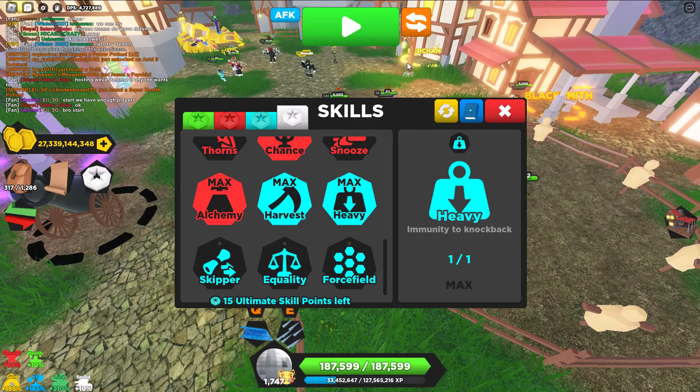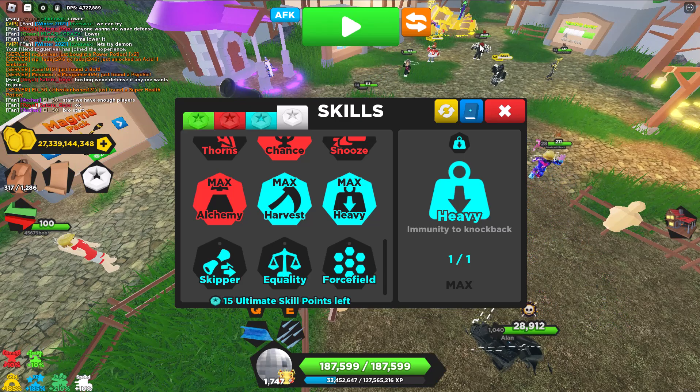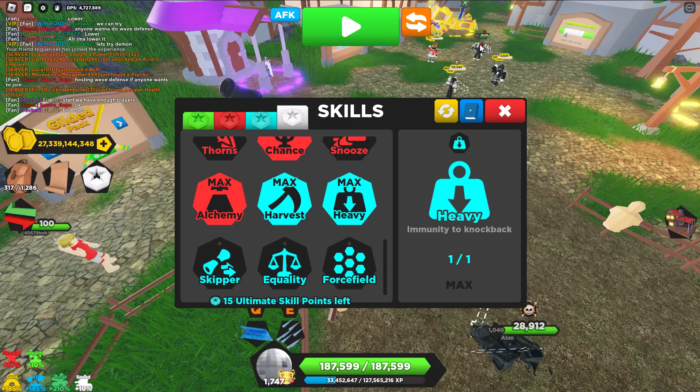Heavy was from the Advent Calendar — it was one of the final rewards. Very helpful, because if a Reaper or a Greenback hits you, you won't get knocked back. Very nice.